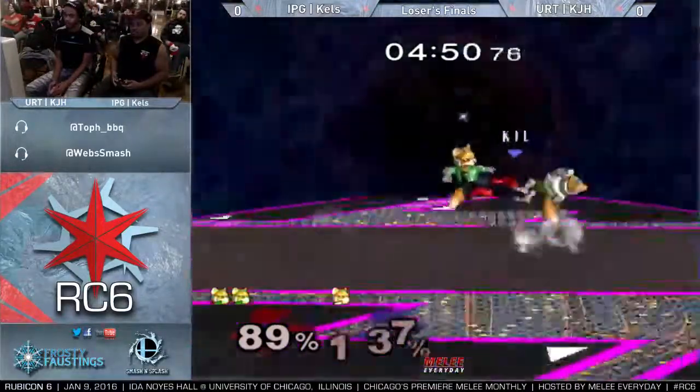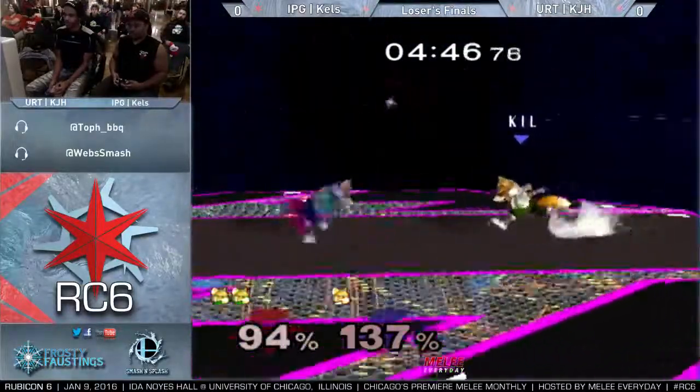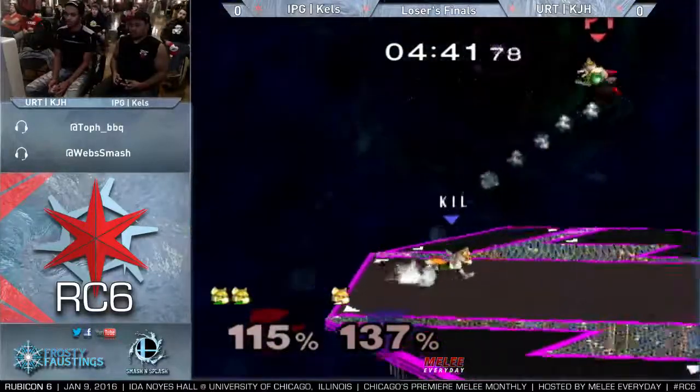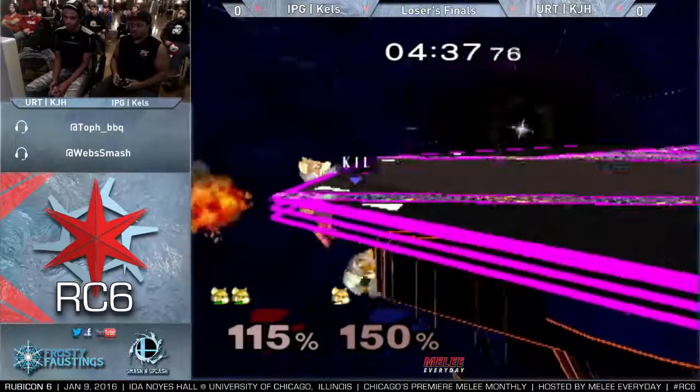I like that he was going for a grab at that range — he's probably the easiest rate to jack but he just wasn't quite able to get it. Nice tech by Kels. He just power shield up tilt — I've seen him do that to Falcos.